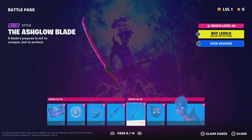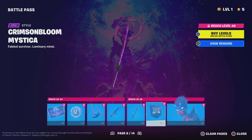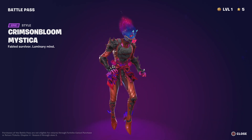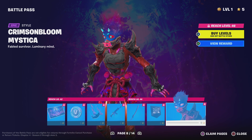Oh my god, the pickaxe — the Asco Blade. That's a really cool style. And then the Crimson Blue Mystica — this is really, really cool skin. I'm a huge fan of the skin. Wow. Early impressions — best in the pass. I really like it.